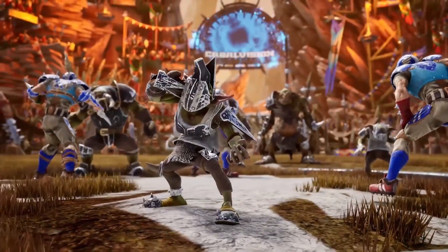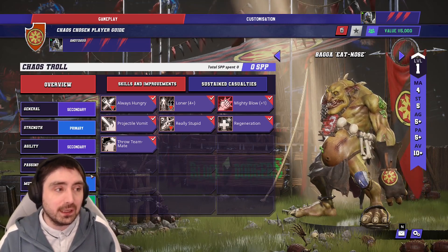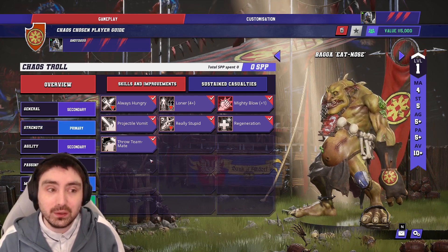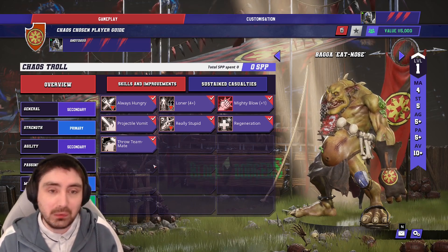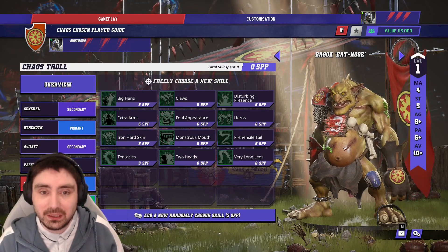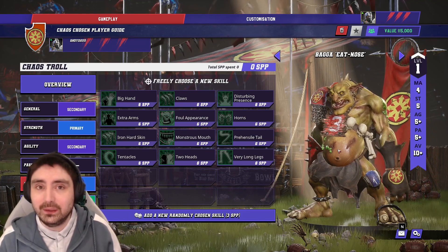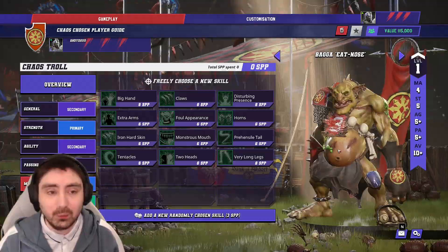The Chaos Troll has the same skill access, so a lot of what I've covered for the Ogre stands true. I do think that Pro is a skill you'd want to lean into much quicker on the Troll, because going Stupid when you haven't got a babysitter is really annoying. Pro is a great skill on the Troll. You could put Claws on it, but I would just avoid this player altogether generally speaking. If you're going to go big guy, get the Ogre. If you're going to use a Troll, use it as a roadblock with Guard and Stand Firm and leave it alone.